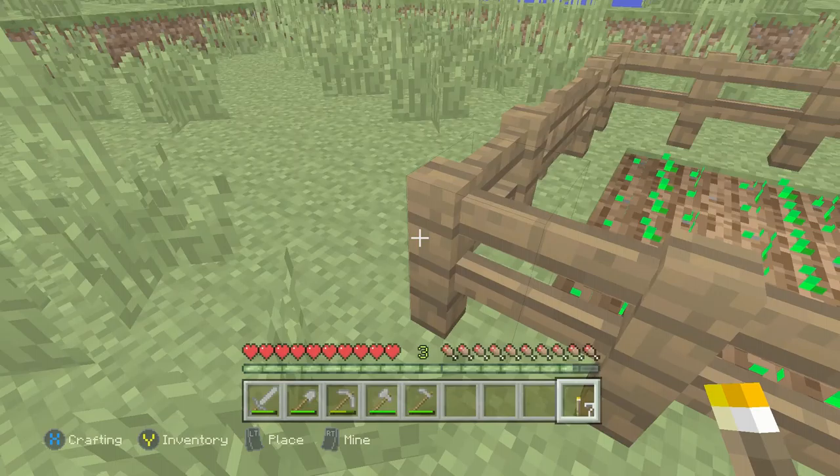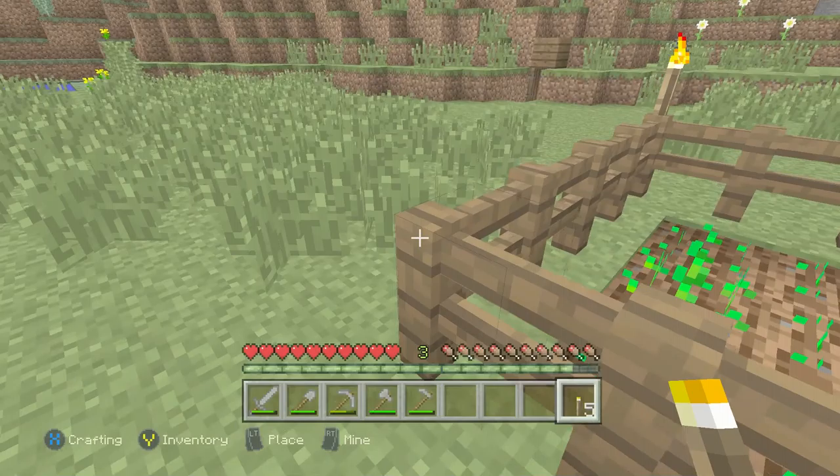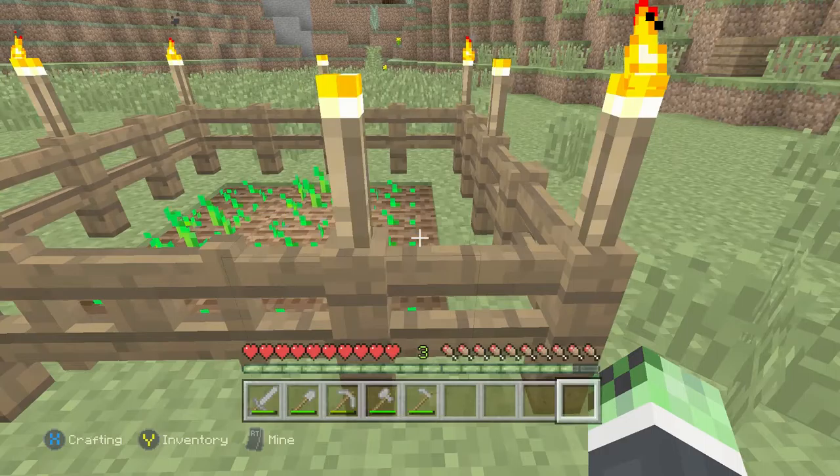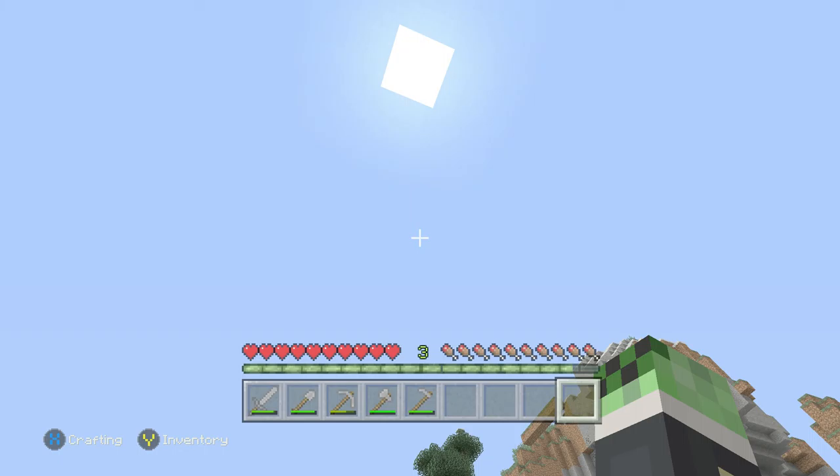I completely failed placing that. Obviously this is one way to do it, there are many other ways. I'm just going to put some torches in the middle here to get some good growth. It would be good to put water in but I don't have any water and I don't have a bucket either, which makes everything even more difficult.